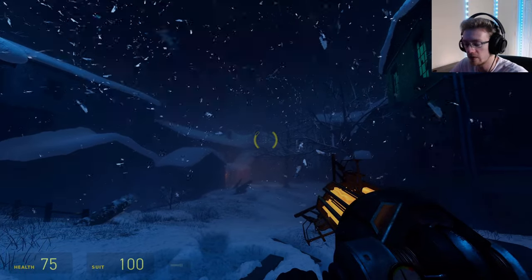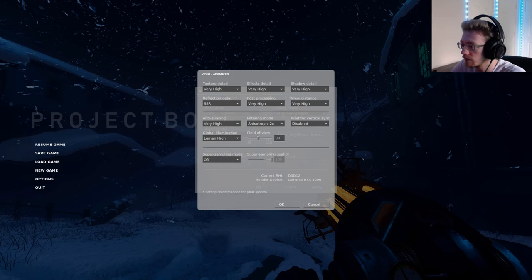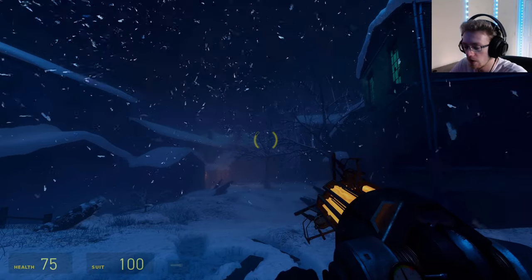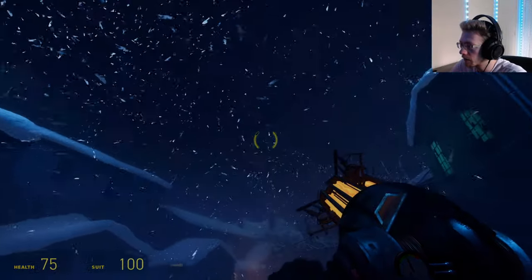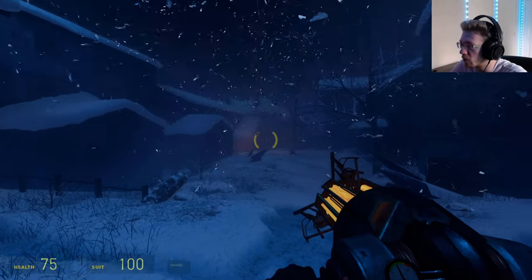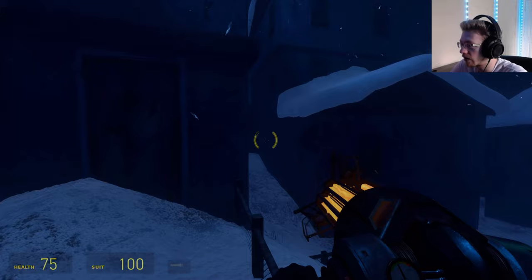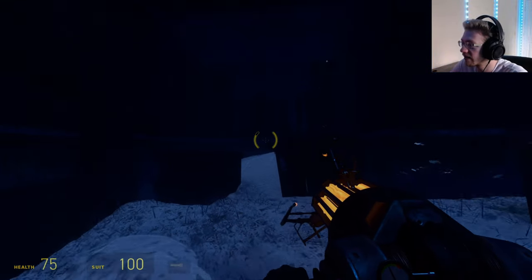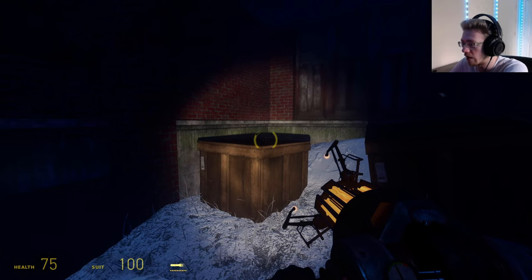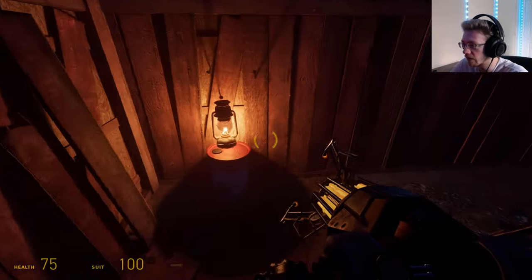I want to test what it looks like with Lumen just to see. I turned it on to Lumen high and the performance is actually pretty good. It does look a little bit better — there's more lighting hitting the spots with no direct light, so there's a lot more light bouncing and filling in. Same thing with the flashlight: if it hits a box, some of it will kind of bounce off and reflect into other areas.